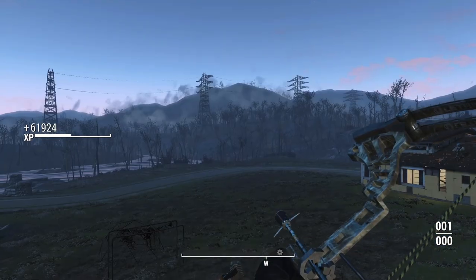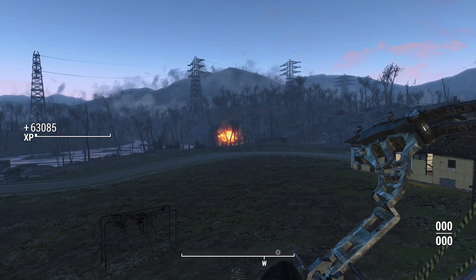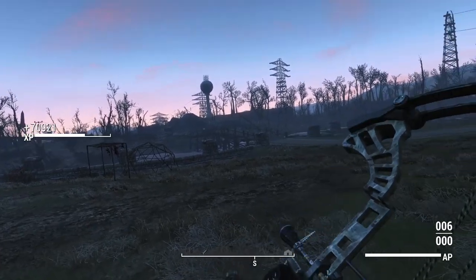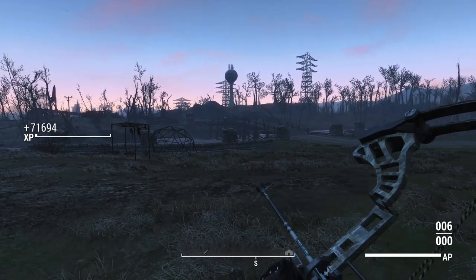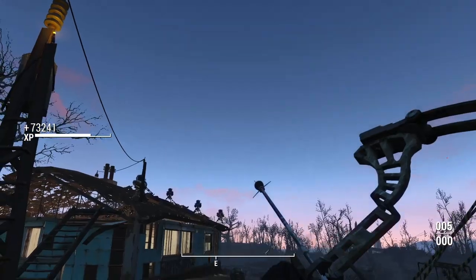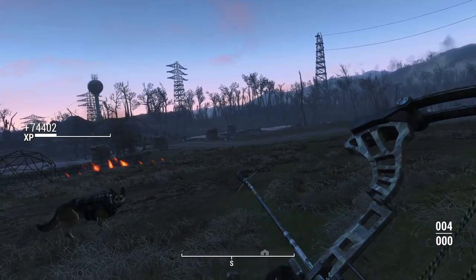The rain arrows are basically a bunch of pins on the end — as you can see, it shoots out like a shotgun. The nuclear arrow is basically a Fat Man condensed down. It's not as big of an explosion as the Fat Man, but it is technically a nuclear arrow, which is pretty fun, though I haven't tested it in combat.